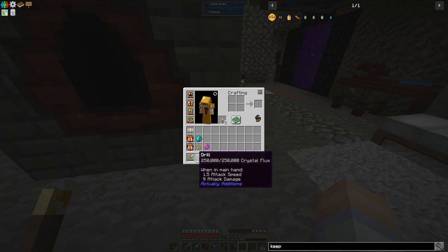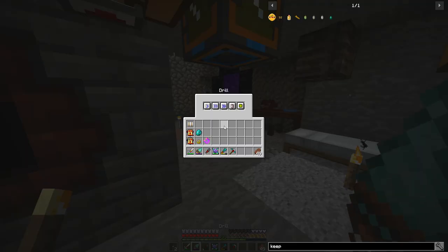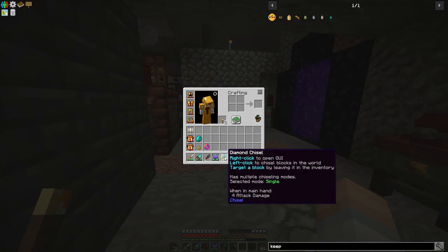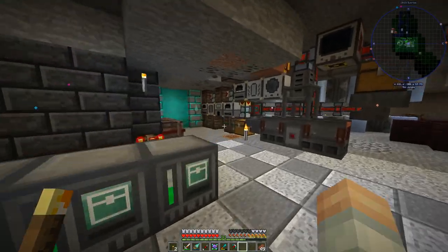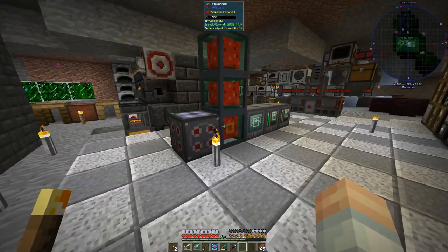Did we have the drill last time? This drill is from Actually Additions, it's very nice. We've also got a diamond chisel - we're actually going to do a little bit of work today. I know I've said I'm just going to do work off camera, but while we're here we might as well. First order of business, we've got some changes right here.